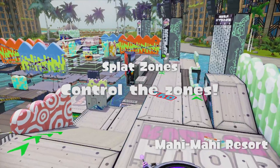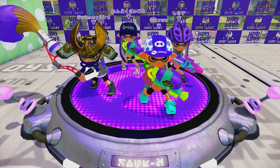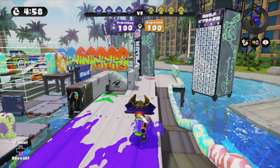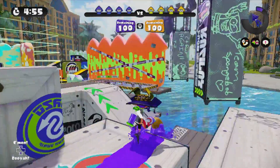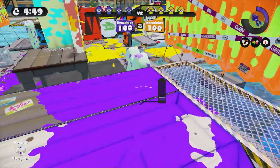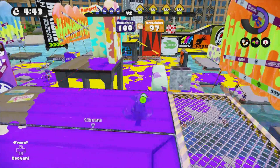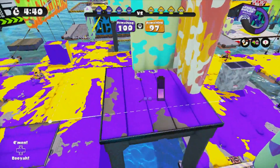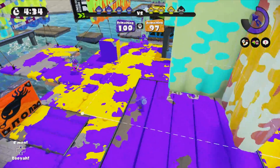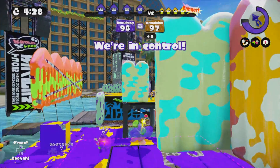Heading to Mahi-Mahi Resort. This one has some great straightaways to get to the zone where the Inkbrush can really excel — zipping through and making a little path for your buddies as well. If you notice, the Permanent Inkbrush is red — the handle is red rather than the blue of the other inkbrushes. They didn't go too crazy with the design. You'd think the big paintbrush would have a crazy pattern, but I'm kind of glad they held back a little bit.